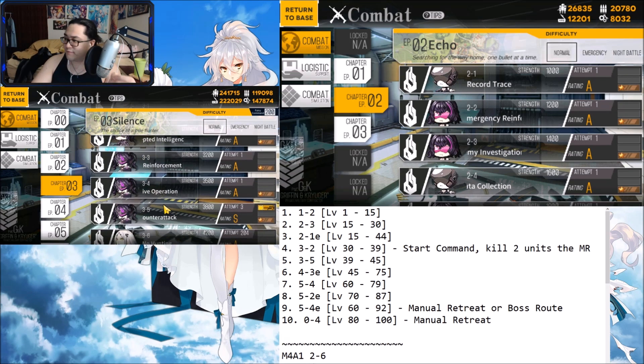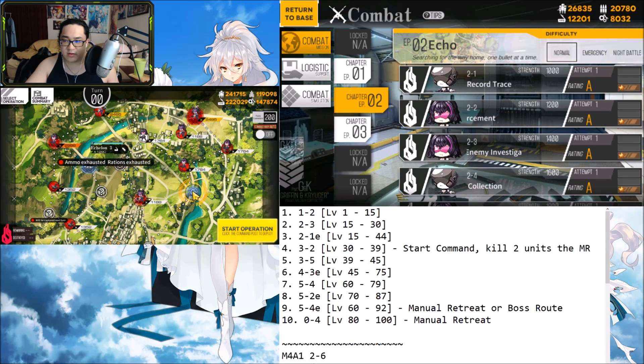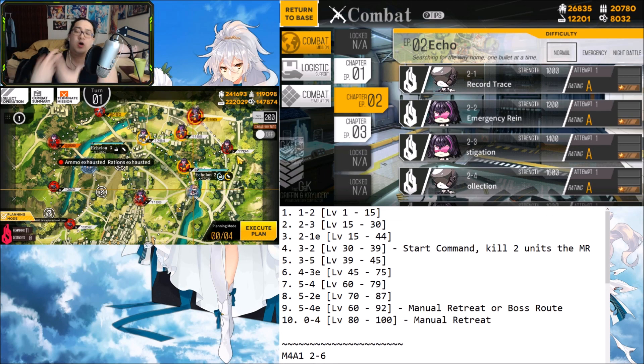For 3-5, place your level 1 handgun on the command post and take your leveling team through the same process. This time you have 4 moves. You can go 1, 2, 3 and hit the command post, killing 3 enemies - but what I'd do is go 1, 2, 3, 4 so I use all my moves and get as much EXP on kills as possible. This is the route for 3-5 leveling from 39 to 45.